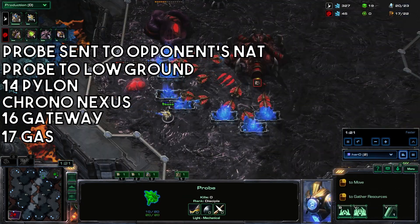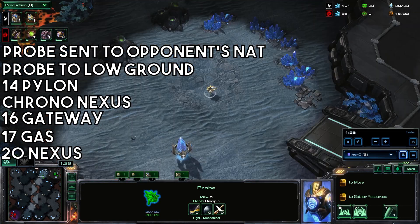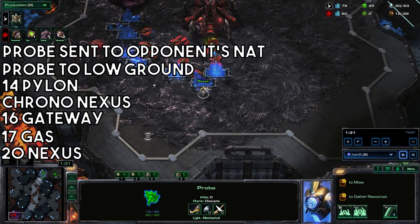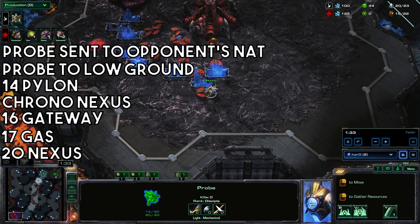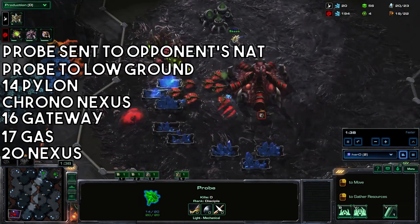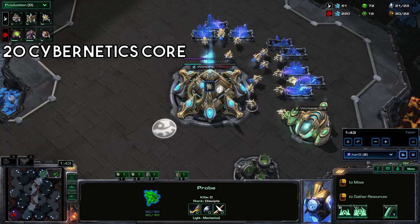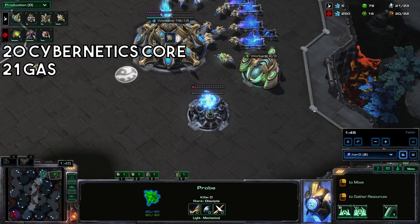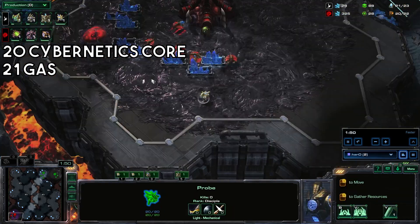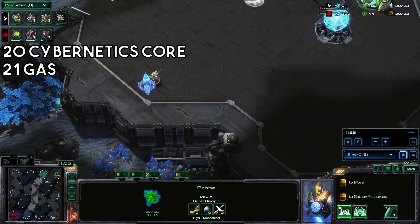Send a probe down to the natural to get a 20 nexus. Don't build a probe because you're only going to get a 27 Cybernetics Core right now, and then back to building probes. 21 gas, and a 22 pylon.